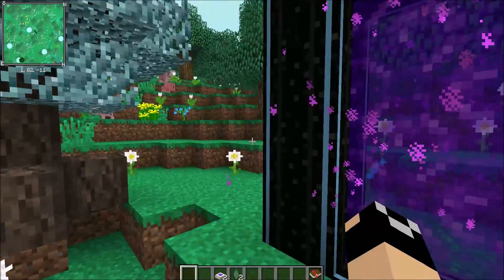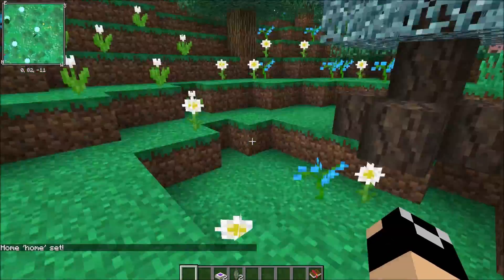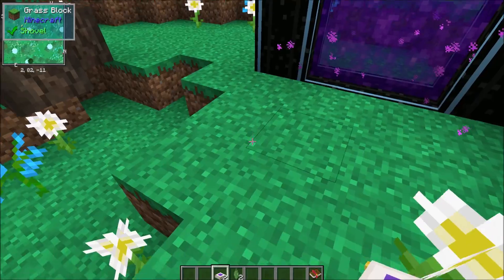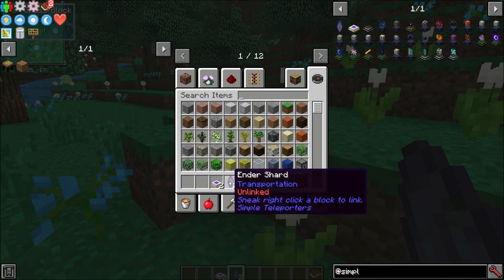Now that we're in the overworld, what we can do is right here at the portal — we could block this off or whatever — but we're going to do a slash set home and it's going to say home set. Let's take one of our teleporters that they give you for the quest. You do get two of these for the quest. We're just going to set that down right there and we're not going to put anything in it and we're going to go off exploring.